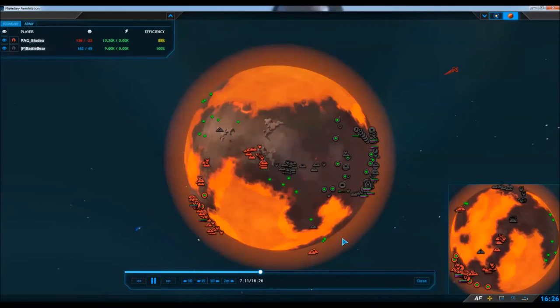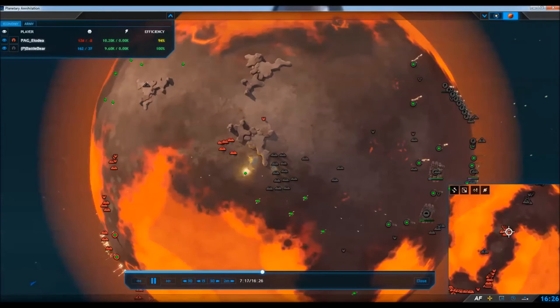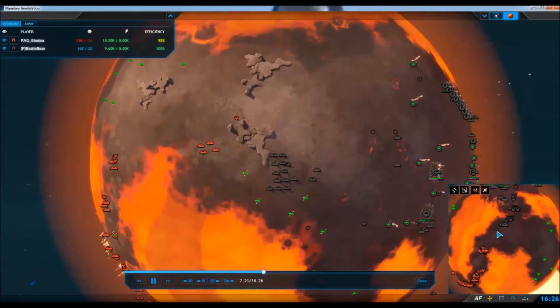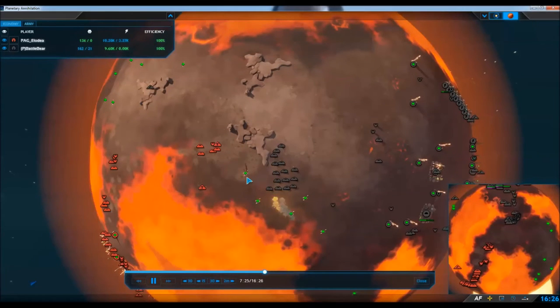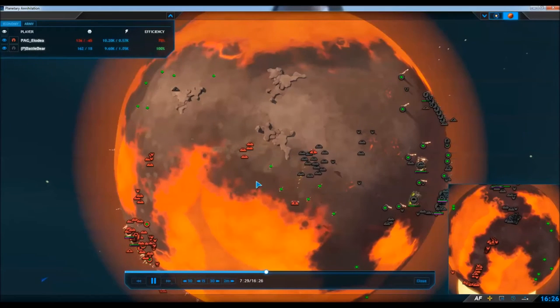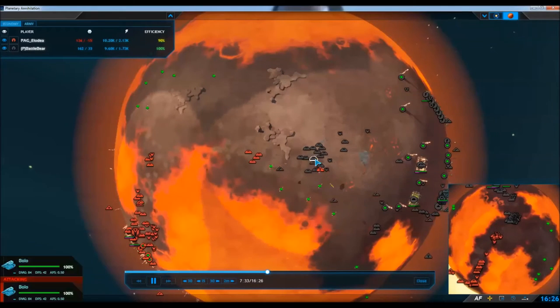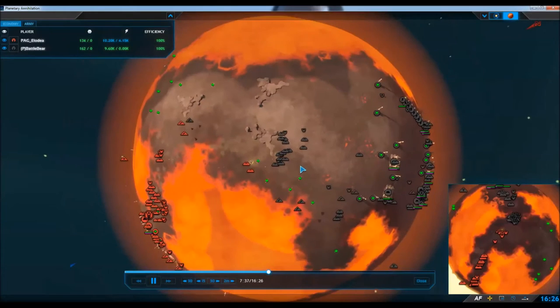It looks like Elodia's getting the advantage here, but he backs out because it appears Battlebear reinforced, which was the wise decision. Elodia is pushing in there with about one bomber causing some trouble, but it's quickly taken out by Battlebear's hummingbird and more bombers coming out. A little battle going on here — this battle is happening everywhere. This is an action-packed match. These choke points are creating no man's lands. And those bombers are putting in some work there — well, maybe not that much work. Those bolos remain. They're tanks — bombers aren't going to kill tanks in one pass.